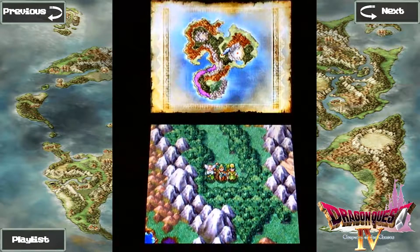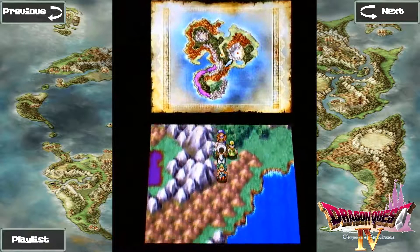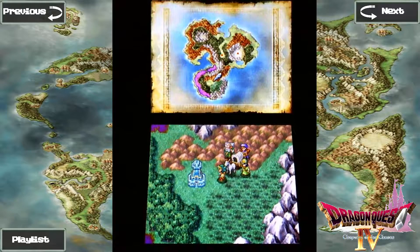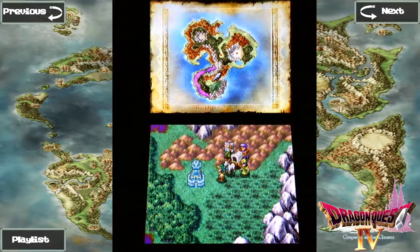Hey guys, Biomatcher here, and we're back with another episode of Let's Play Dragon Quest IV. In the last episode, we made it to the Azimuth, and in this episode, we're going to head up the stairway to Zenithia.